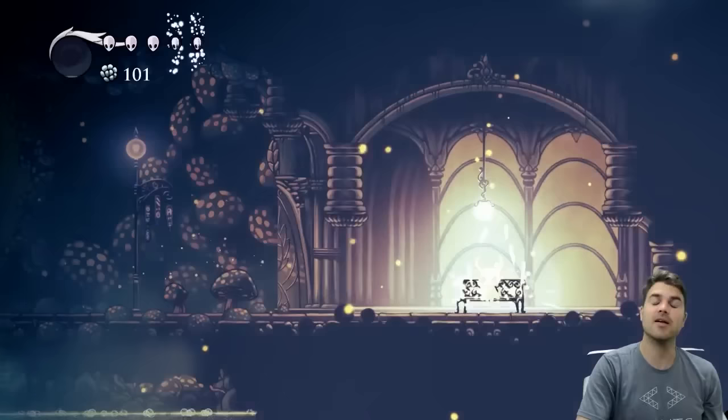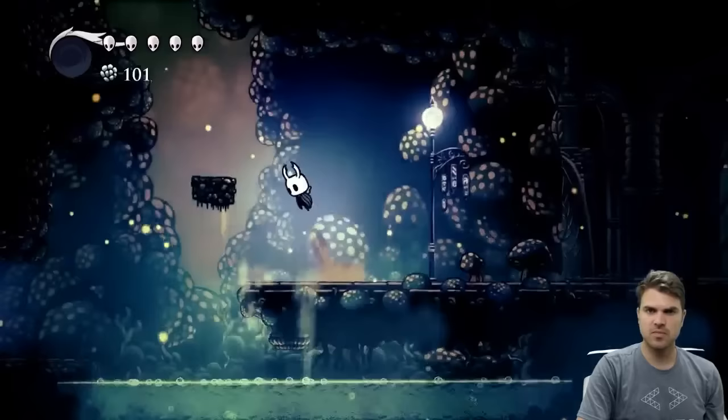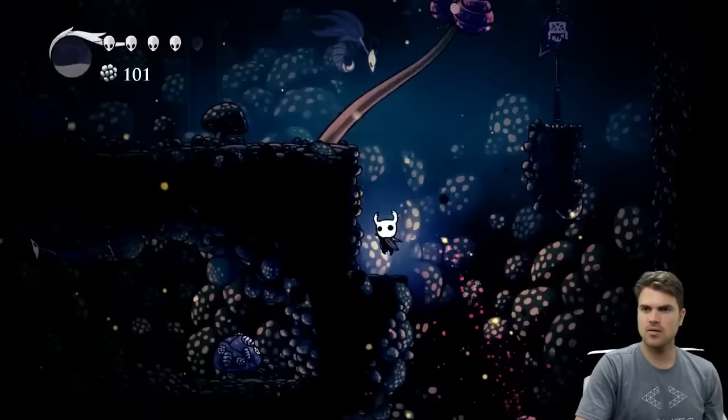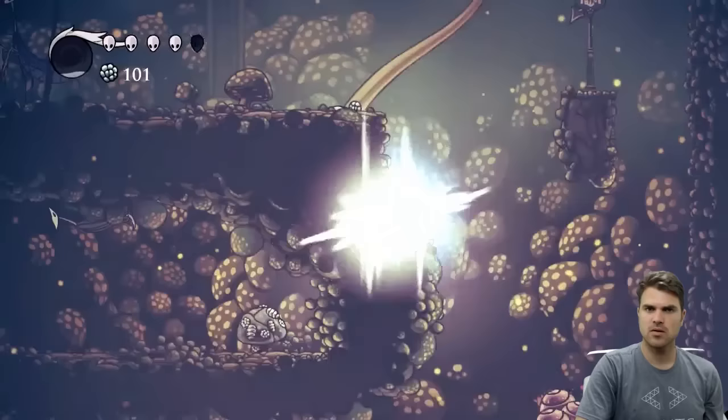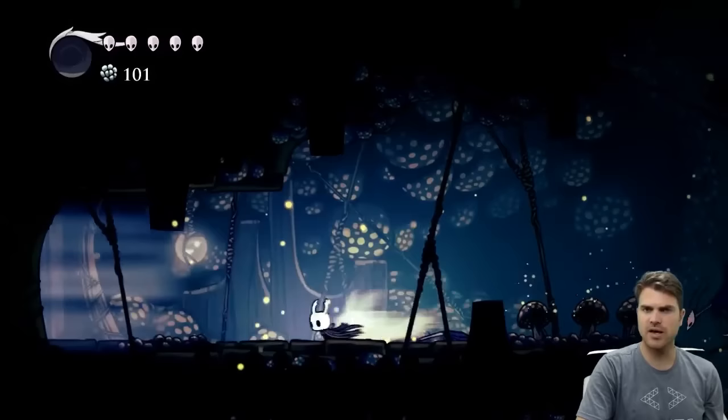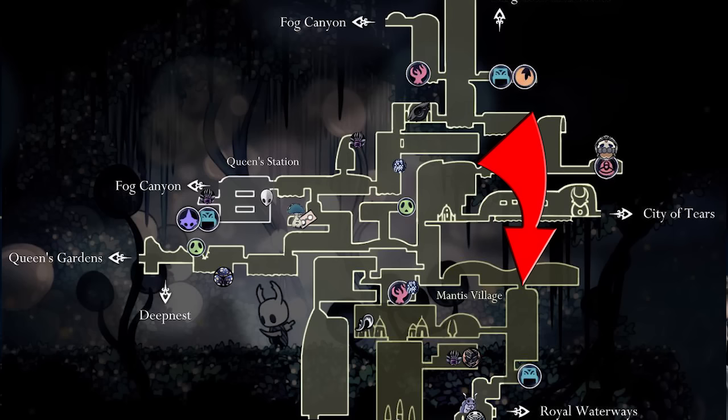So now we've rested and we can press on. Again, we're in the Fungal Wastes - we've gone a good little ways. And remember to hop on those mushrooms: all you have to do is down-attack with your nail and those will bounce you right up.